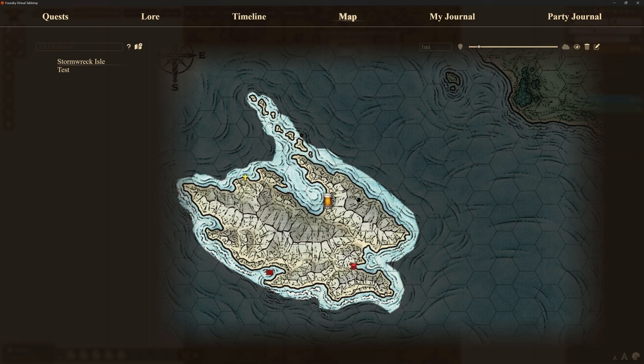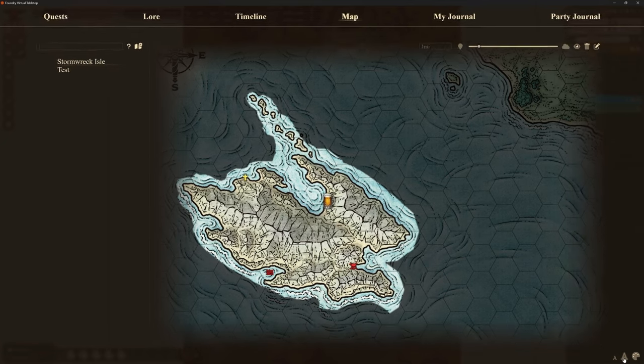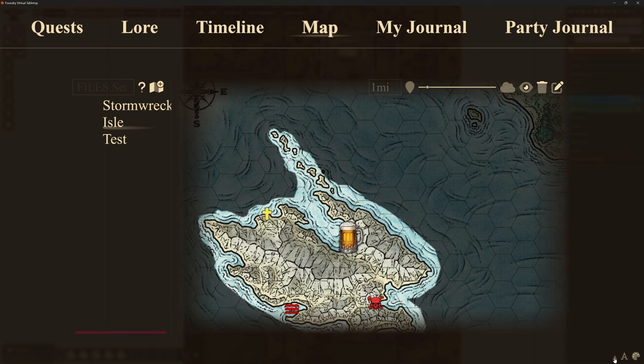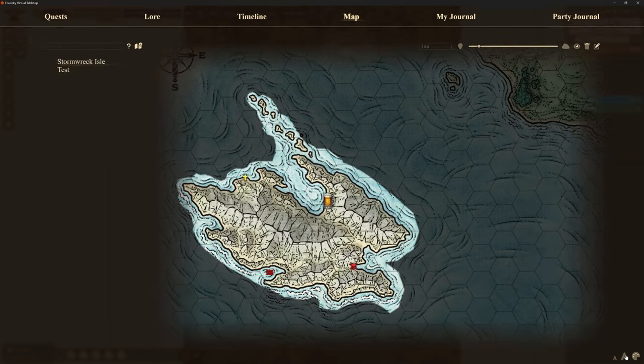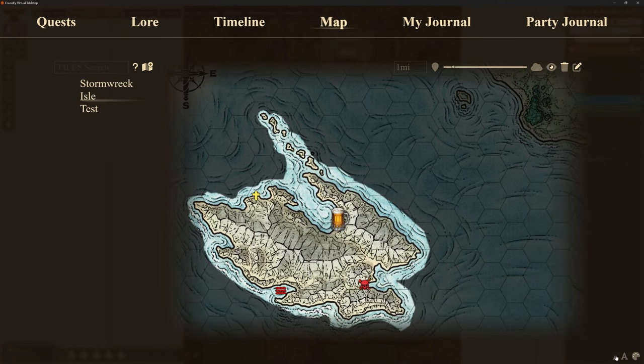The next bit that I didn't show you — which again I knew about but just forgot to show — is the bottom right-hand corner. All the way over here, hidden down here, we've got some letters. If I click on A, it's going to make my size of my interface change. I can customize that and make it bigger or smaller just by clicking on the small A or the big A to change that font size.